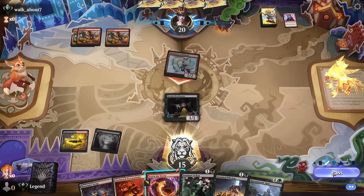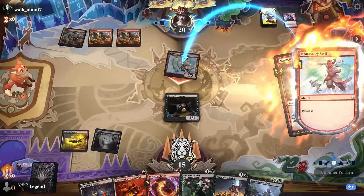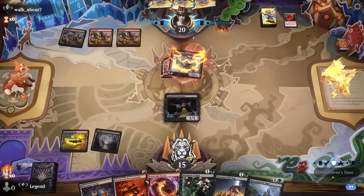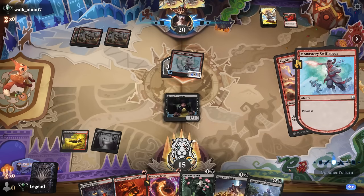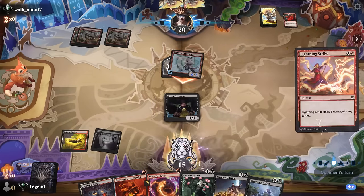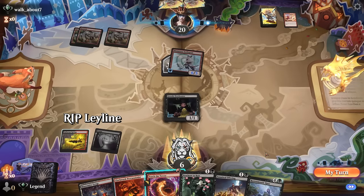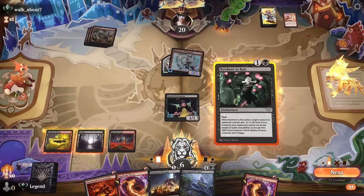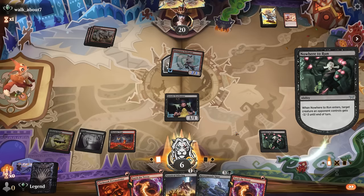No blocks, and I probably wouldn't be able to Torch the Tower even if they go for it, since they might have multiple ways to enable Prowess. That's kind of the situation we wanted to avoid. A Lightning Strike — so they are a more traditional burn deck, maybe not playing the Leyline version. We're at six but we'll point this down to two cards in hand. Now we're just going to play it safe and take out Swisspear while they cannot pump it.